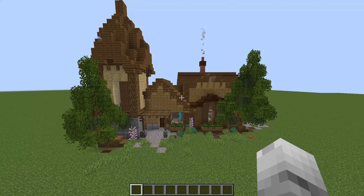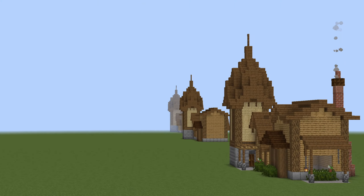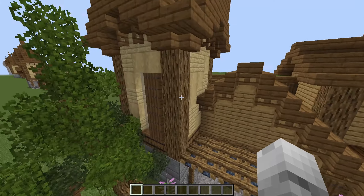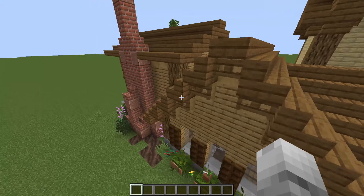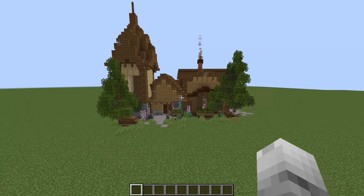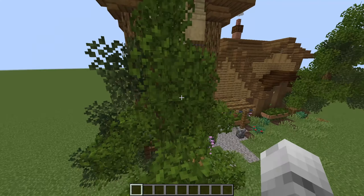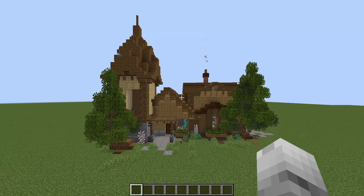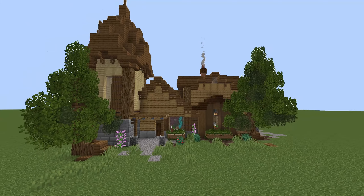Now we head over to the final transformation — this is in the thumbnail. You can see what we turned this box into. We added one shape, two shapes, and some extra little bits like awnings, and you can see that just transformed this small box into this. I also added some custom trees using Germsy Boy's Better Leaves add-on — beautiful leaves. The custom trees were just screaming at me — this place needed some beautiful greenery.